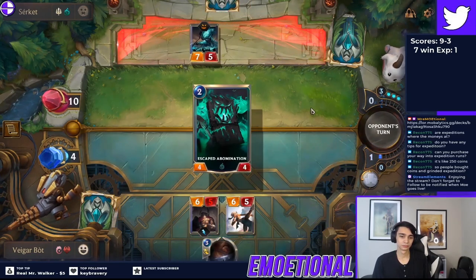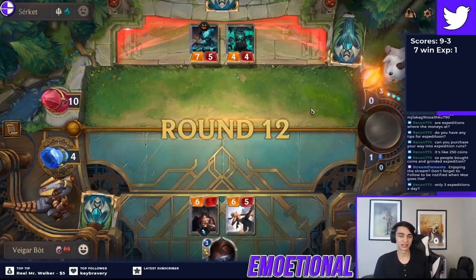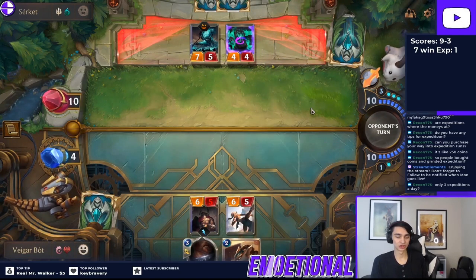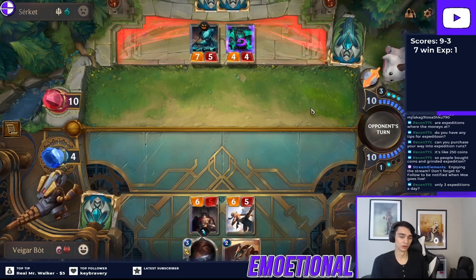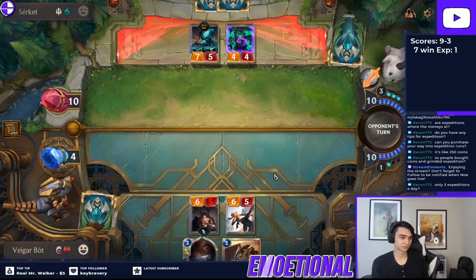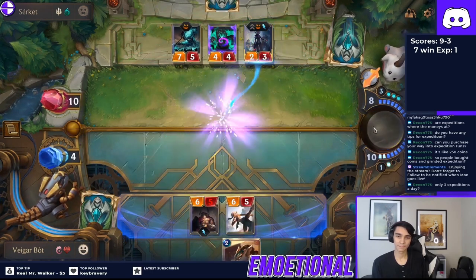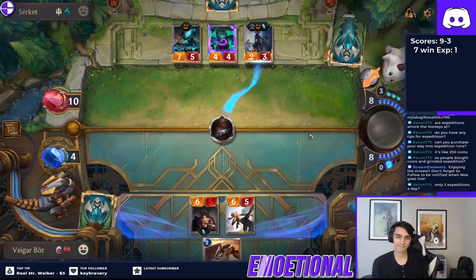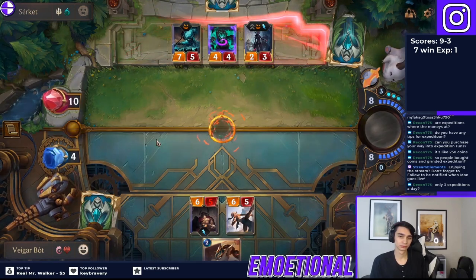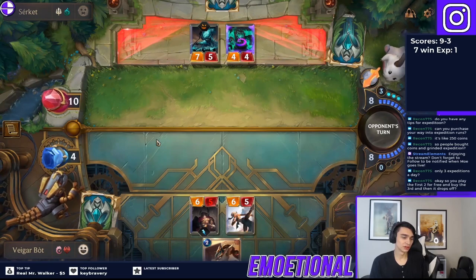Next is Culling Strike — a really nice kill spell early game. It kills Elise on turn 2, it kills Braum, and most of the time I use it to kill Braum in Braum decks. The most important thing to save this for is if you're playing against the Elise Dawnspeaker deck — the Demacia and Shadow Isles version. Save Culling Strike for Dawnspeaker because it's really your only answer to that card. Dawnspeaker is absolutely broken right now — it comes down on turn 3 and just starts pumping all your opponent's creatures forever, sitting back and gaining infinite value.